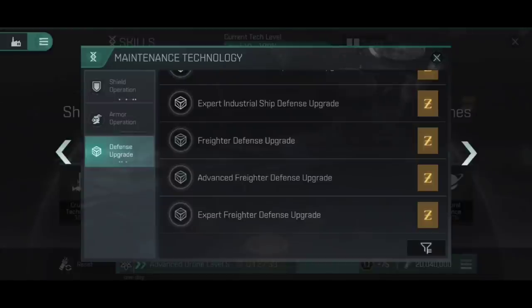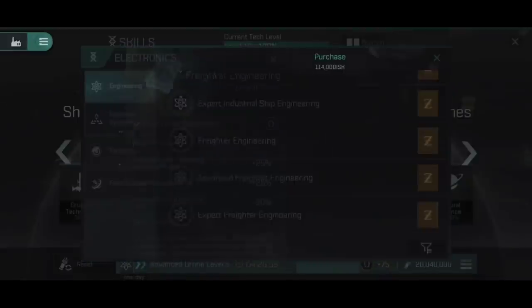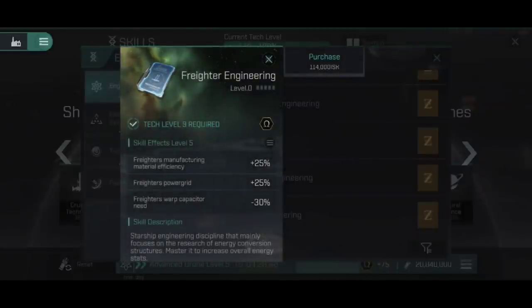Under Defense Upgrade at the bottom we now have Freighter Defense Upgrade, which adds 40,000 hit points to shield, armor, and structure in basic. At advanced it becomes 25% additional and 12.5% additional. With how big the actual numbers are on a Freighter, that 25% increase is huge. And considering Freighters are completely defenseless on their own, Defense Upgrade is actually a useful skill, especially since the Freighters themselves also get bonuses from training into this skill, as they do from Freighter Command.